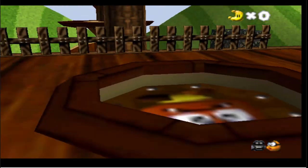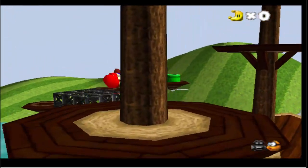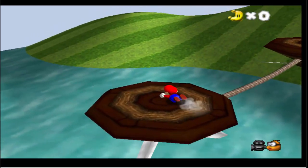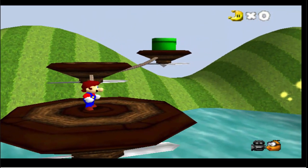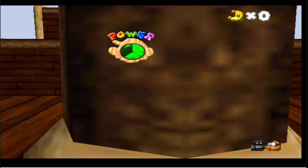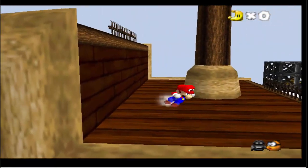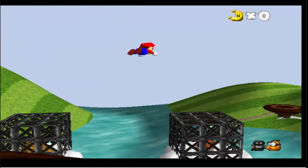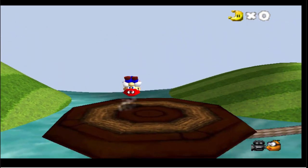I'm using an N64 controller, as per the norm — like what I normally do. The button to throw Cappy is L. I'm not even gonna get to the first level. Okay, let's hope I can at least get to the first level.